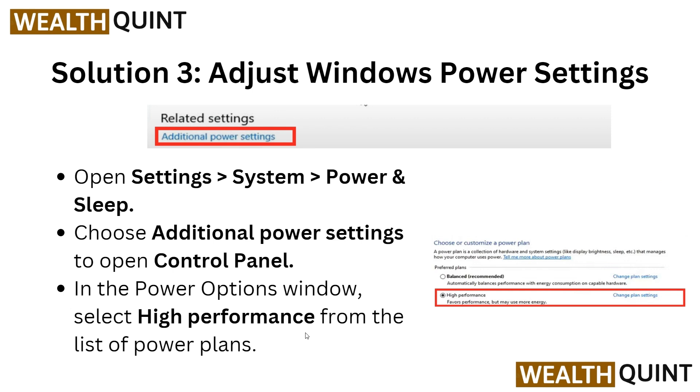Go to Settings, then System, then Power and Sleep. Choose Additional Power Settings to open the Control Panel. In the Power Options window, select High Performance from the list of power plans.